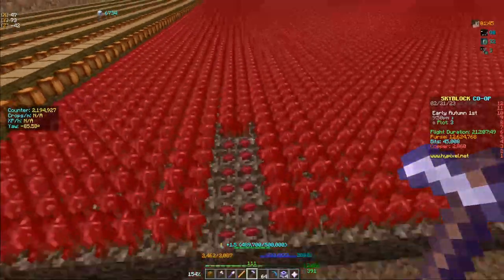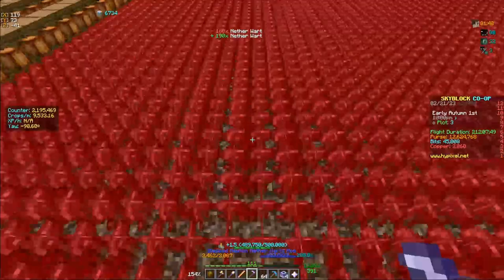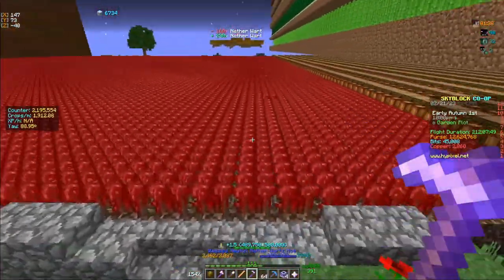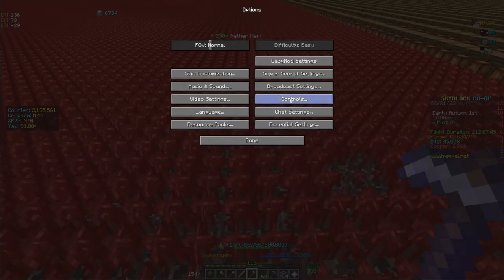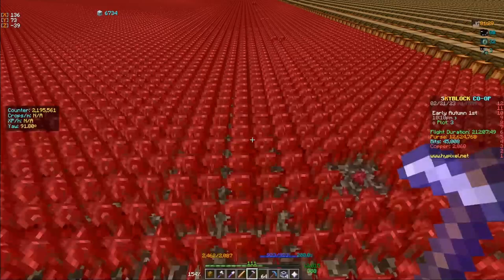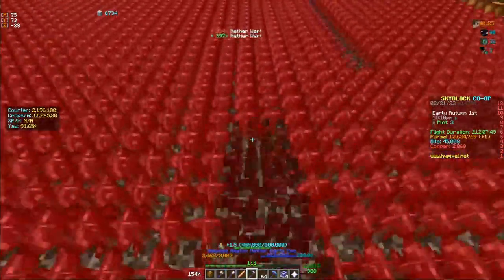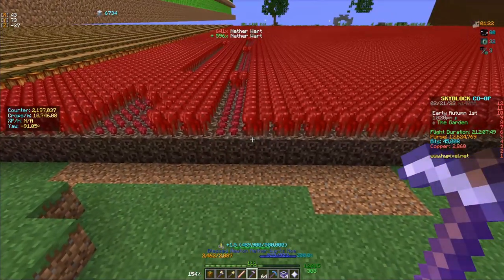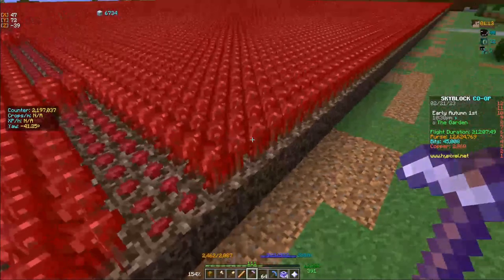Once you hold down left click, it starts to swing faster and faster until you can't actually see it swinging. The idea of farming is you want to be able to hit the crop every single time it swings — so every time that it resets and is ready to swing, you want there to be a crop for it to hit.